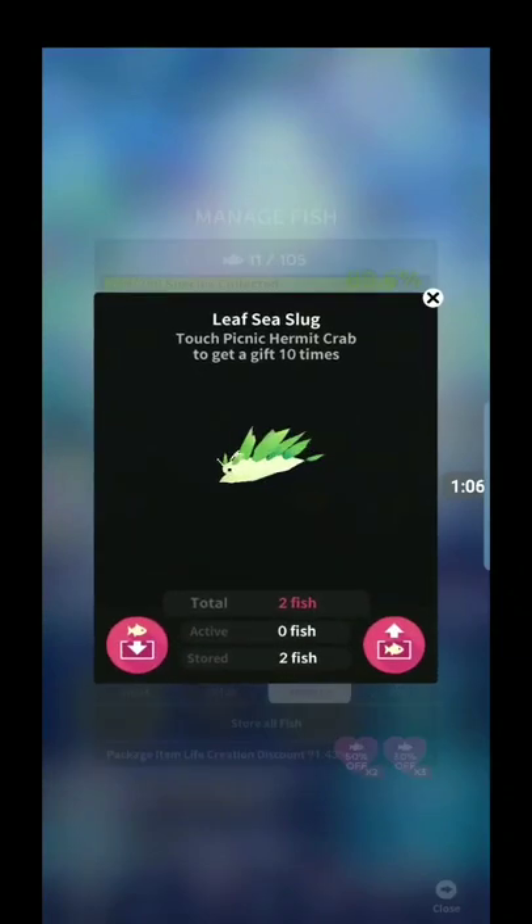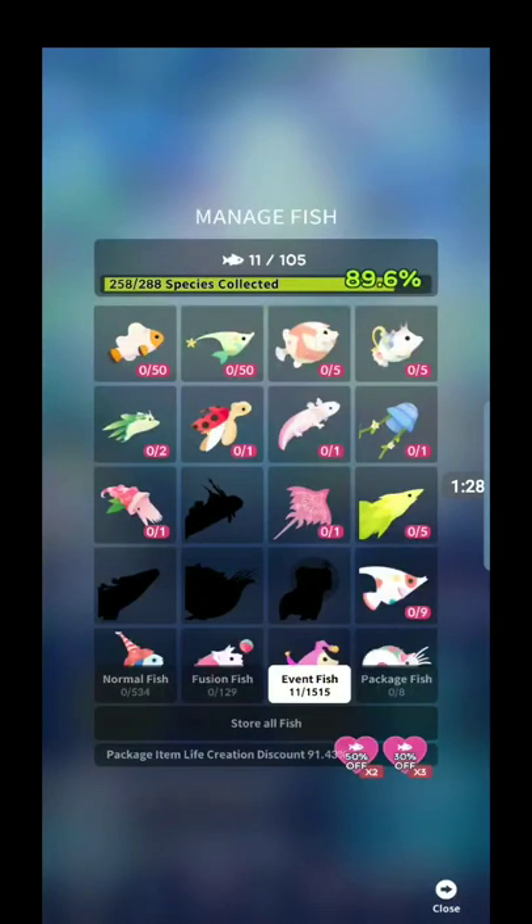The next hidden one is the leaf sea slug. Just touch the picnic hermit crab and get a gift ten times. When the crab is awake, you just tap on it so many times, and then it'll pop up a little gift for you every like twenty taps or so. You just do that ten times and then you'll unlock the leaf sea slug.